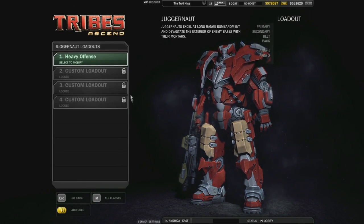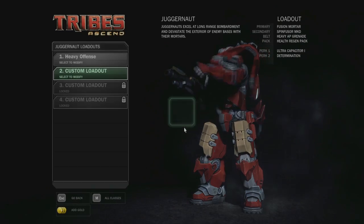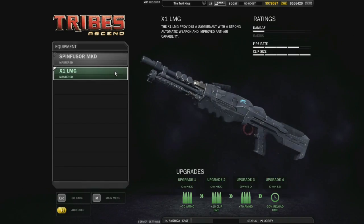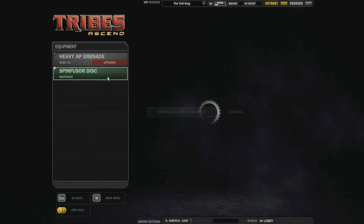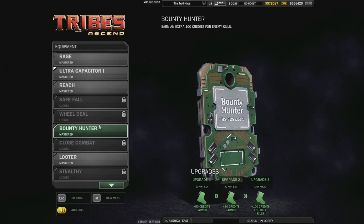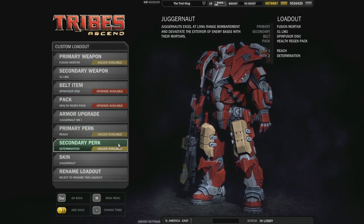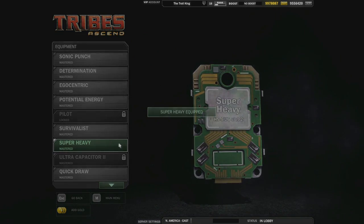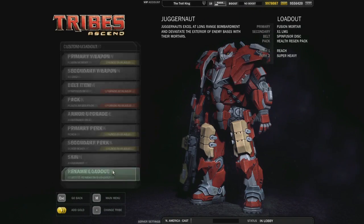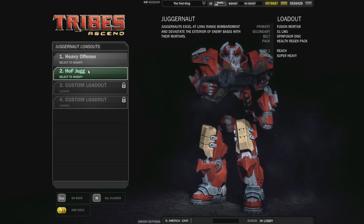I may want to unlock a second custom loadout, and I can do so with gold or experience points. For my second loadout I'll swap to a light machine gun instead of a spin fuser and also reconfigure other weapons. When I'm good with the configuration of weapons and perks, I can save this as heavy on flag and play a more defensive style. I now have my two custom loadouts available for quick switching in-game.